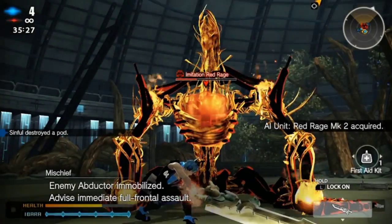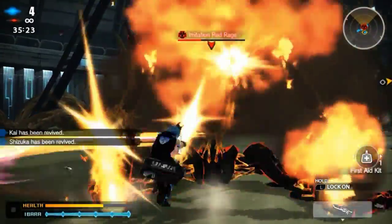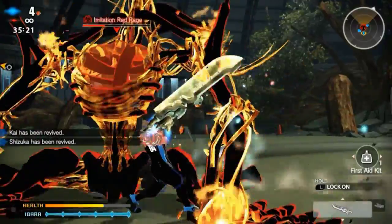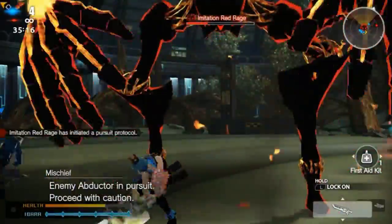Long blades are very handy at taking down abductors, but it will slow you down due to the amount of weight you are carrying. I prefer the Long Shadow, the Cali Burn, and of course the Excalibur, but the other long blades are just as great.